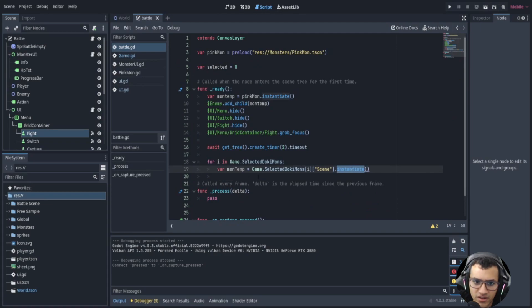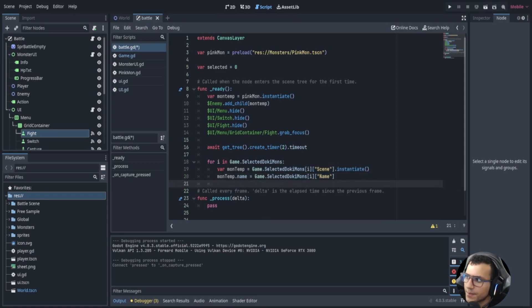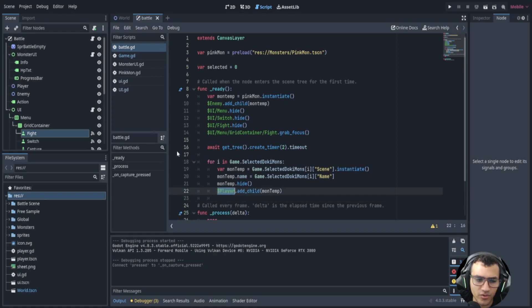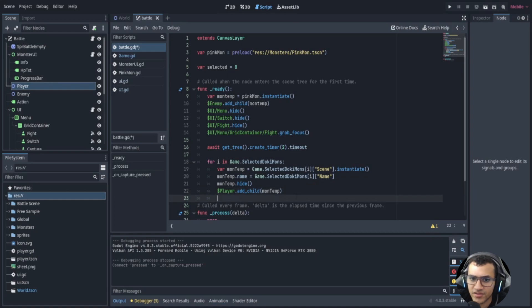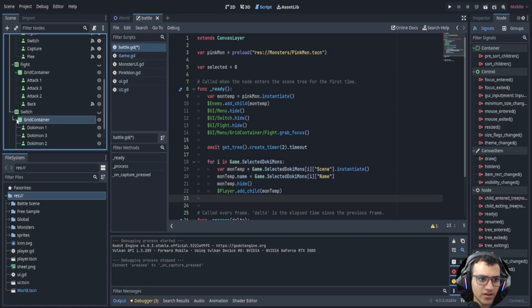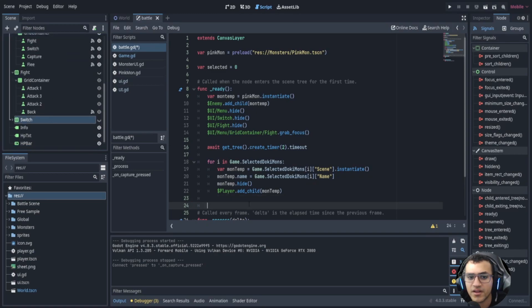We're going to make sure we name it to what the name is, because when we instantiate something the name can get messed up. Then we're going to hide it, because we'll have several dokimons in our player node and we want to hide all of them and then show only the first one. If you want to limit this I recommend you do — you'll have errors later once you add inventory, so you'll want to spawn only the first three or four.